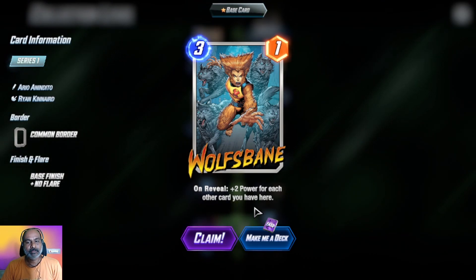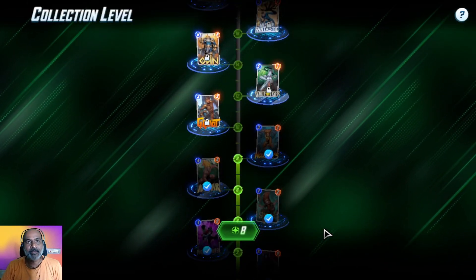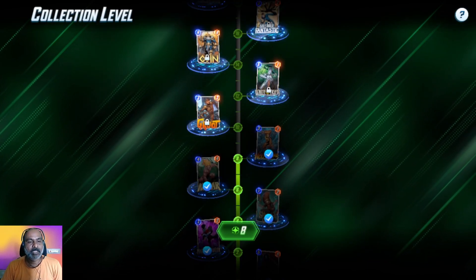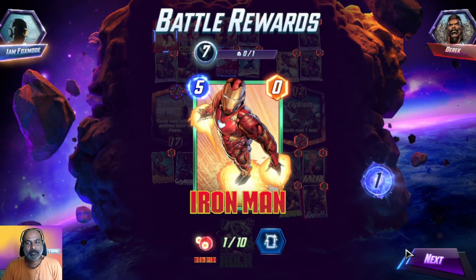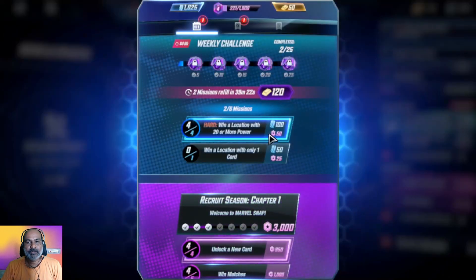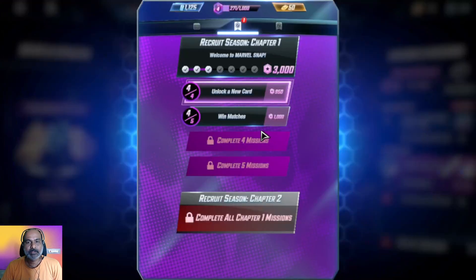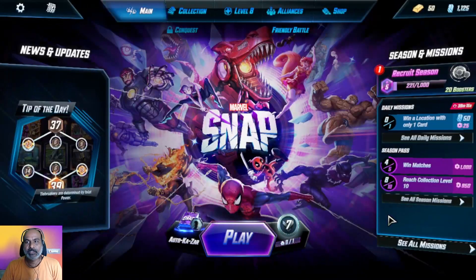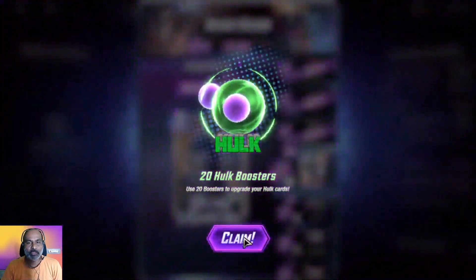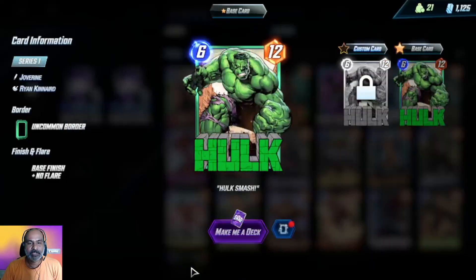If we can place her in the last slot of any lane she gives three extra power. Let us go to collect and see what we have. We got some boosters for Hulk — Hulk can be upgraded to uncommon now.